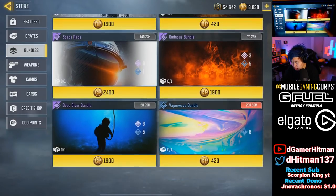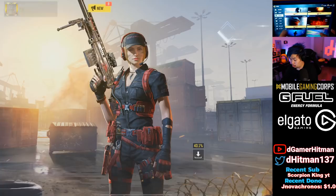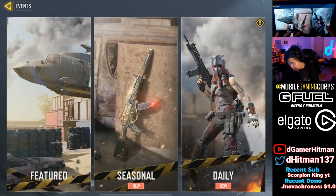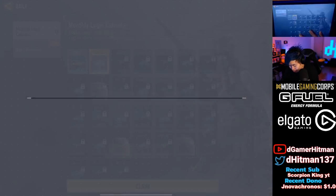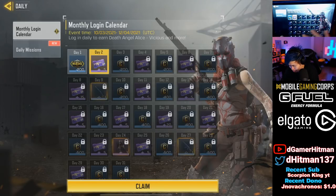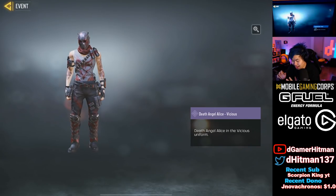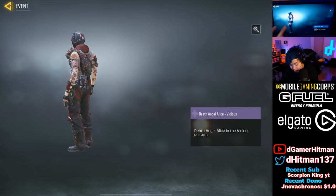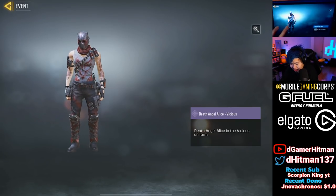Apparently there's some free bundles - a lot of people got some free bundles yesterday, I did not. If you guys did get that free bundle let me know in the comments. Checking out the events, the main thing we see is that Deaf Angel Alice is the free skin you get for the month, and I think that's a really nice skin.